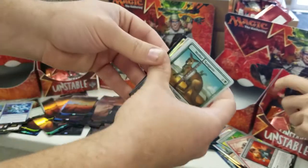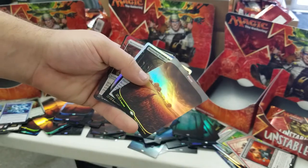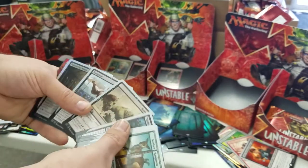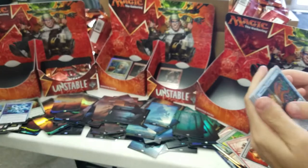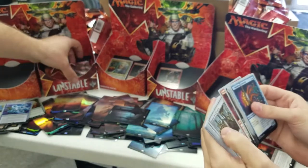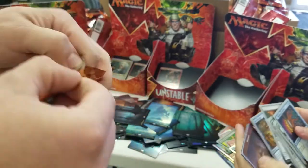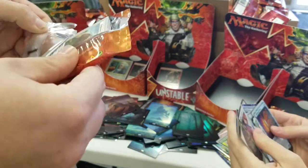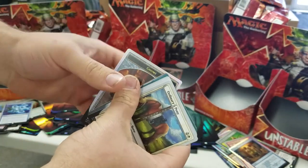We're coming down on the last few packs. Can we get one more Steamflogger? Probably not, but I can't complain with two. I mean, that's probably more than anyone has listed. Does anyone have more than one Steamflogger Boss listed? I don't think so. Slang Nance is Clever Combo. Time Out Foil. Last pack on my side. Mountain. Spirit Tokens. I haven't been going ridiculously slow.